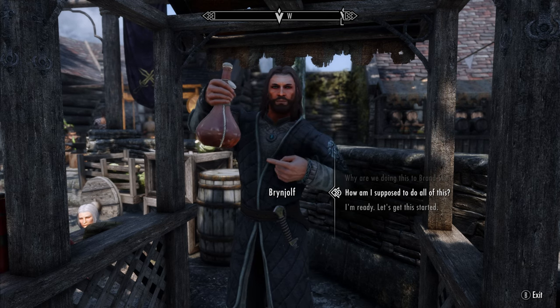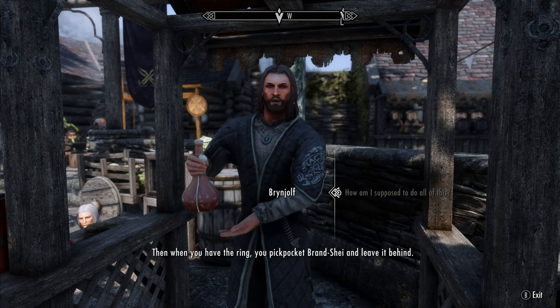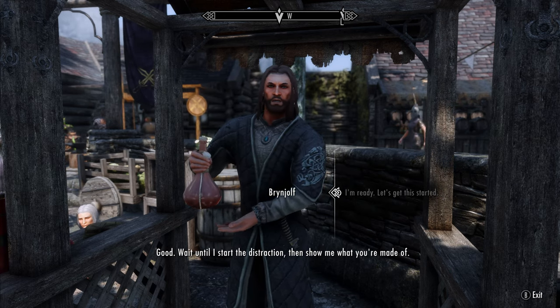Ready to make some coin. You're going to have to sneak over to Medesi's stall. Then, when you have the ring, you pickpocket Branje. Wait until I start the distraction, then show me what you're made of.